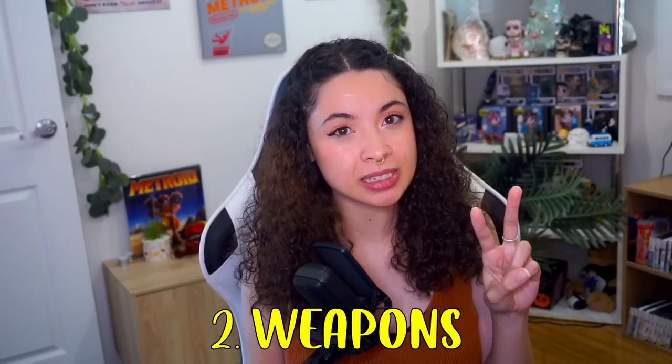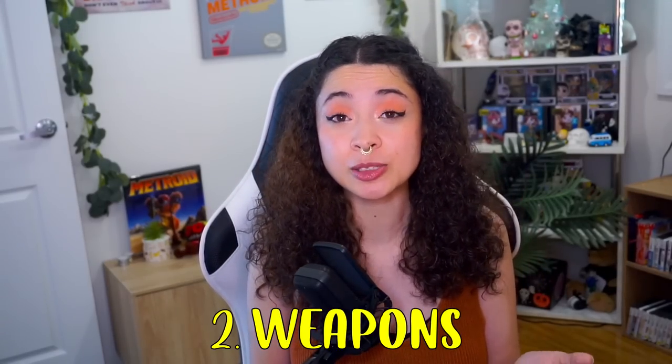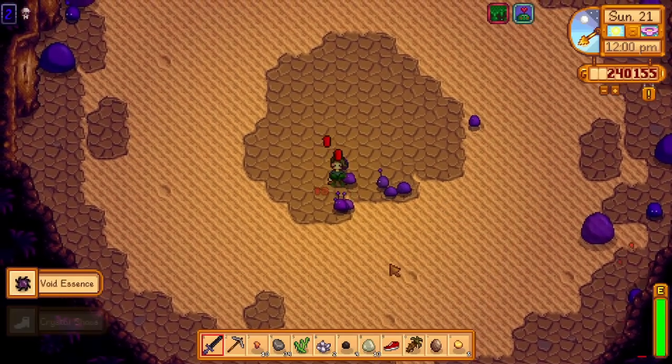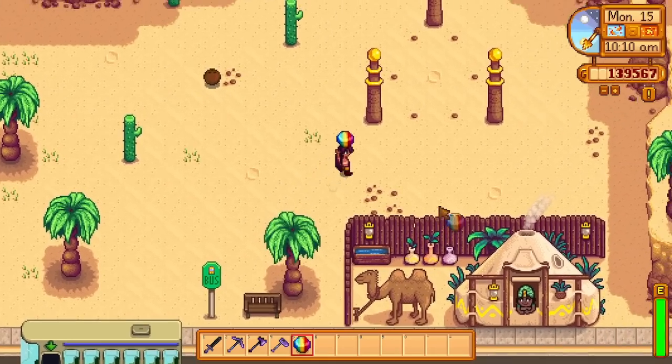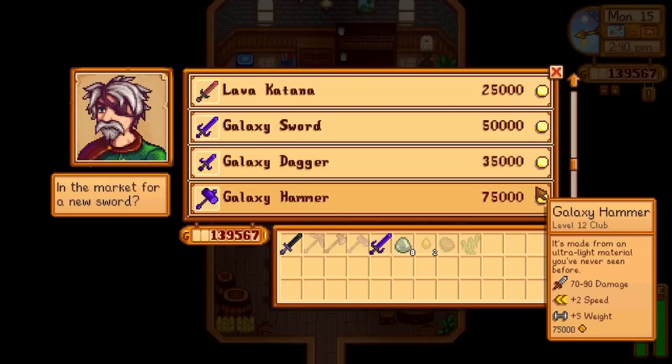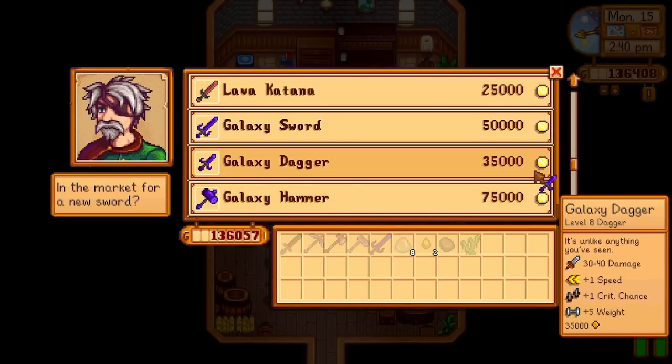Number two: what weapon are you using? Are you using the Obsidian Sword obtained within the mines at level 90? Generally within the mines this is a really great sword, but it's actually different when it comes to Skull Caverns. The choice between Sword, Hammer and Dagger is a personal choice but choosing the best one actually matters. The obvious suggestion for swords is the Galaxy Sword, obtained when you have a Prismatic Shard in your hands and head over to the three pillars in Calico Desert. Doing this will unlock the other Galaxy weapons including the Galaxy Hammer and Galaxy Dagger.